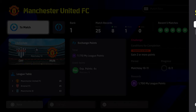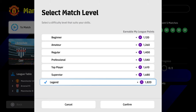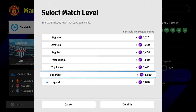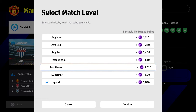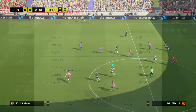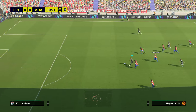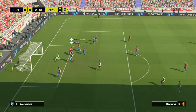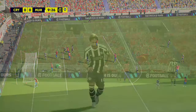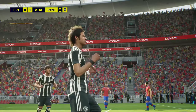You can choose to sim the games or play them. Pick a match level that suits your skill level - I would say pick a difficulty where you're able to score whenever you want, whether that's Professional or Regular. Make it as easy as possible; you don't want to be losing matches because winning doubles up the points for rewards.